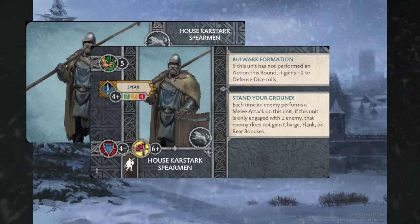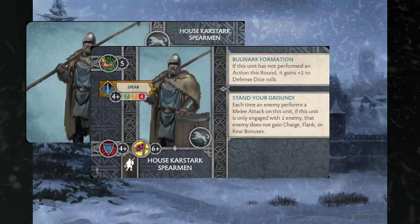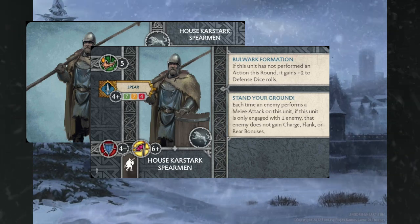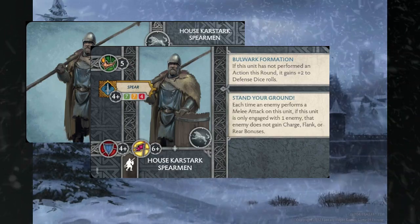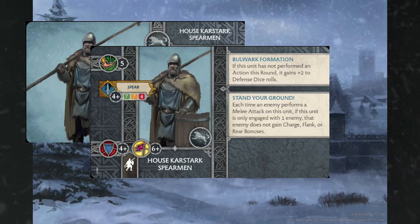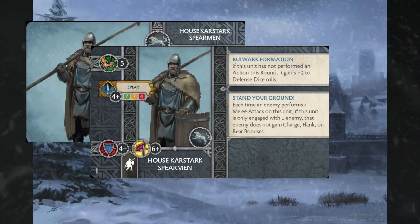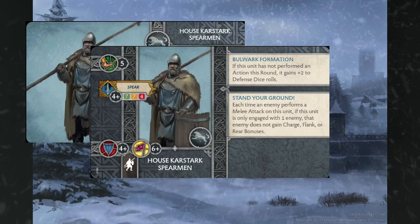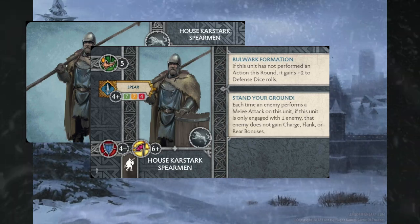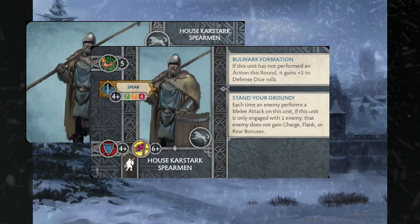Your opponent is just going to lose a lot for ever going into this unit, so they have some potential as a bunker for a commander. It's really interesting to see Bulwark Formation coming back in the game — it used to be a card that Donald Noye had access to for Night's Watch, and was very different. This unit is extremely straightforward: you want to park it somewhere and not do anything until later in the round so you can make sure you're taking advantage of that two-plus defense roll.